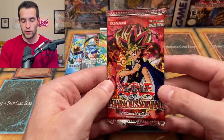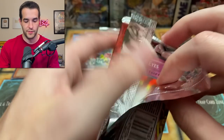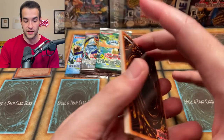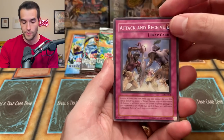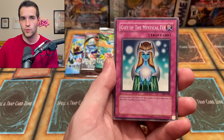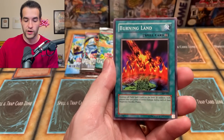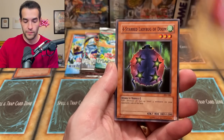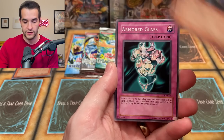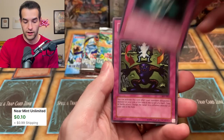We just recently did a box break for LON — go check that video out if you haven't seen it. Next up, Pharaoh's Servant. Attack and Receive. I think we want to get Buster Blader out of here. Thousand Eyes — that'd be cool. Gift of Mystical Elf. We've got a World Suppression — that was the one card we didn't get when we opened Pharaoh's Servant recently. Burning Land. We've got the Shadow of Eyes, the Wing Weaver, four-starred Ladybug of Dew. Armored Glass — I always thought this was an interesting looking card. And a Shift — it changes the target. Interesting.